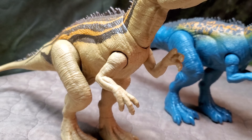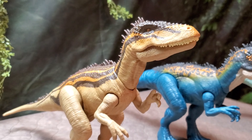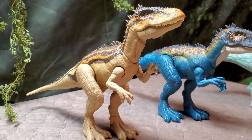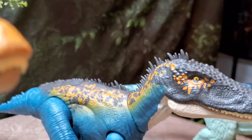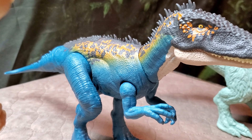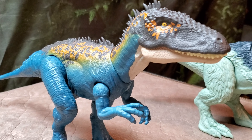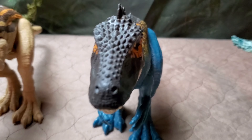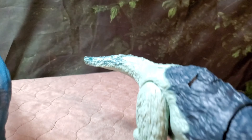Next we have the Carcharodontosaurus — kind of an underwhelming figure size-wise for the species, but the toy itself is still really cool. This is the Dino Escape version that came with capture gear; it has a button on the back that makes the head bob down and the mouth open to escape from its capture gear. Great toy. Funny enough, Dino Escape also had a second Carcharodontosaurus on the same toy line, which is pretty interesting. This one is a really nice repaint — I love the blue and vibrant colors, it's my favorite of the two. We do have a custom Carcharodontosaurus based off the Jurassic Park: Operation Genesis look, but it's not here right now.